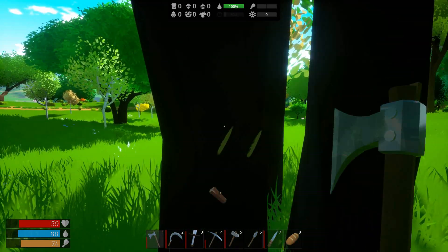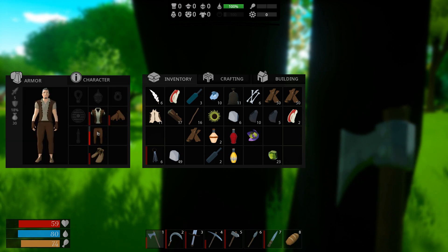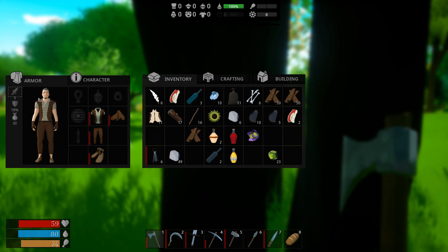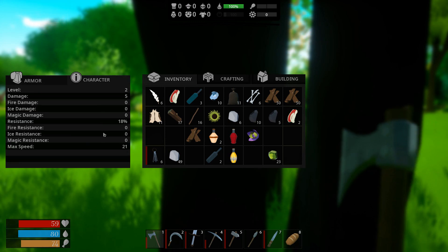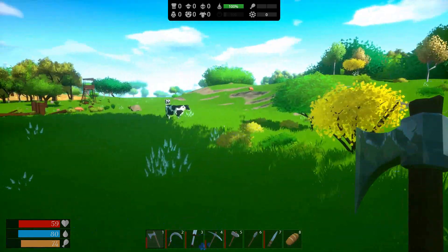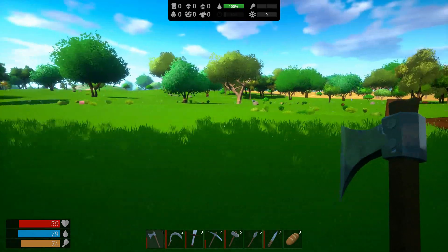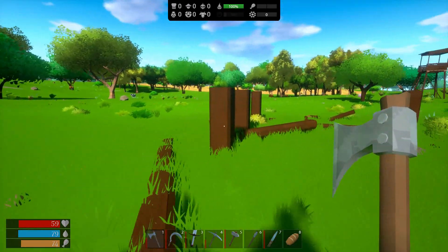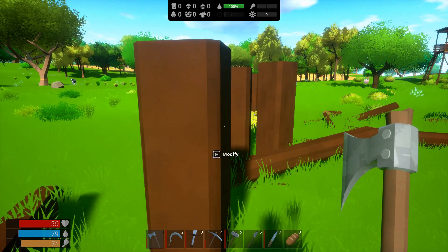I got a new level. Character level 2. I don't know what I do with the level thing. Does it do something for me automatically? Maybe? I also noticed when a tree gets like this you don't get any more wood from it. And a thing popped up saying that if you hit it a few more times it'll break completely. So I'm just not gonna do that right now. Modify. Do I have enough wood? There we go, so we can build it now.